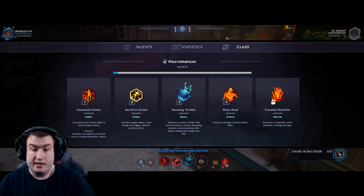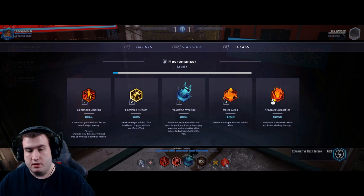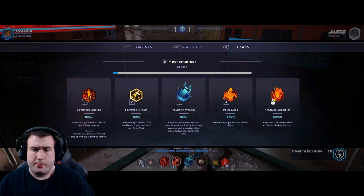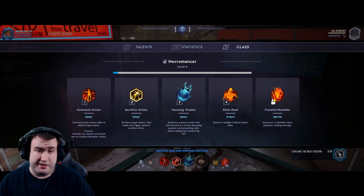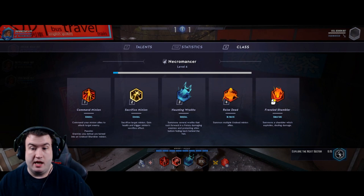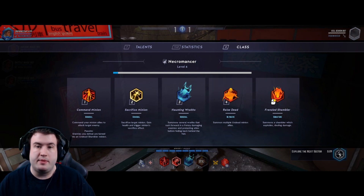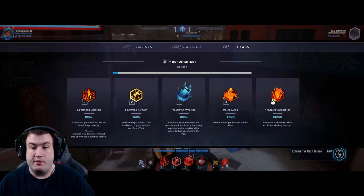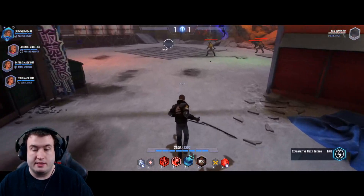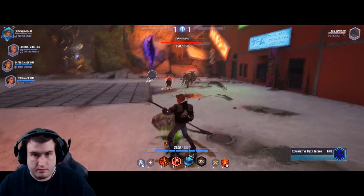Three: Haunting Wraiths — you summon wraiths that rush forward in a frenzy, damaging enemies and protecting allies by giving them a shield. For your ultimate, Raise Dead, you raise a ton of your own skeletons — it's really cool. And your right-click signature is Frenzied Shambler, which summons a suicidal skeleton that will run in and explode for a high amount of damage.